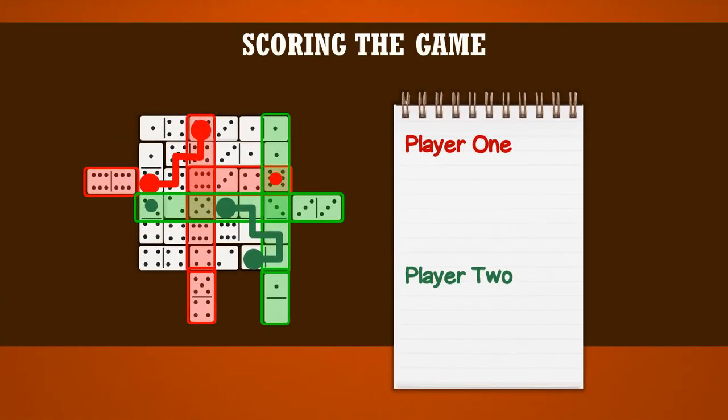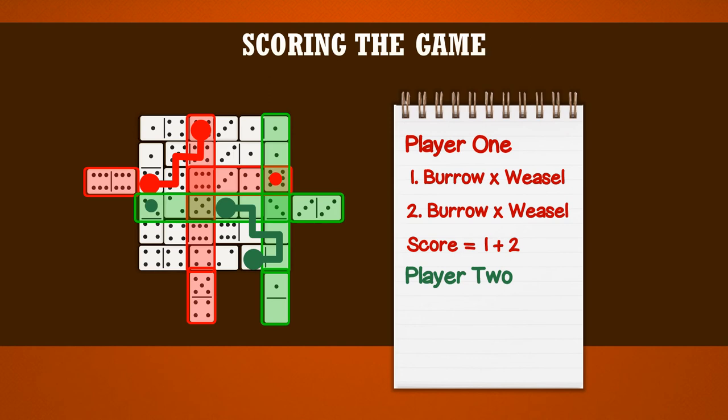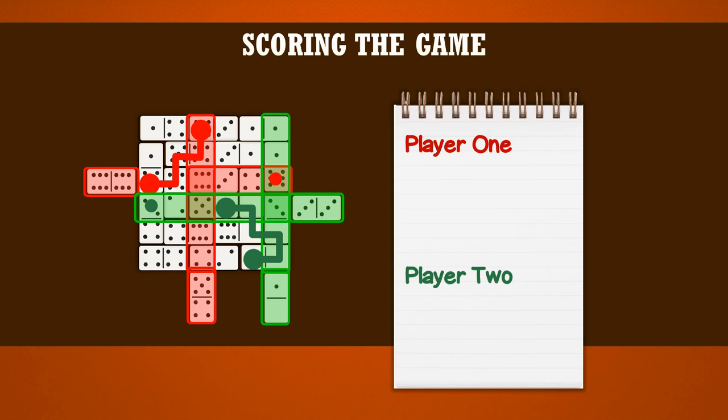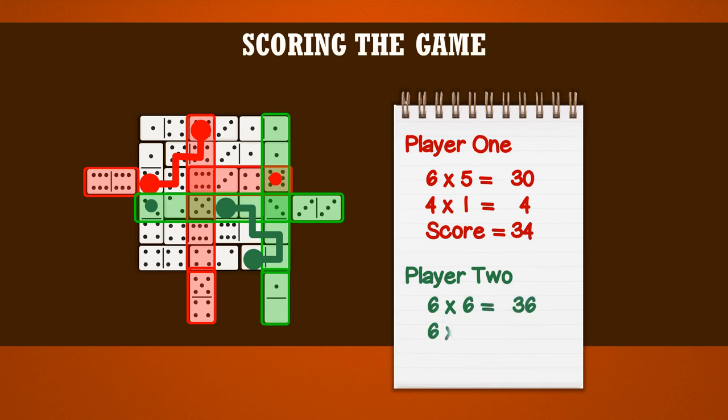Player one and player two both score one point for their second weasels. For each scoring domino, you score both the burrow and the weasel. To do so, you multiply the burrow point number by the weasel point number, and that gives you the total score for that domino. If you add up both dominoes, that's the score for that player for that round. Here, player one scored a six point burrow with a five point weasel, so six times five is 30 points for that one. And they scored a four point burrow with only a one point weasel, so that scores four points. So player one has 34 points. Player two had a six point burrow with a six point weasel for 36 points, and a six point burrow with a one point weasel for only six points. Adding that together gives them 42 points, so player two wins the game.